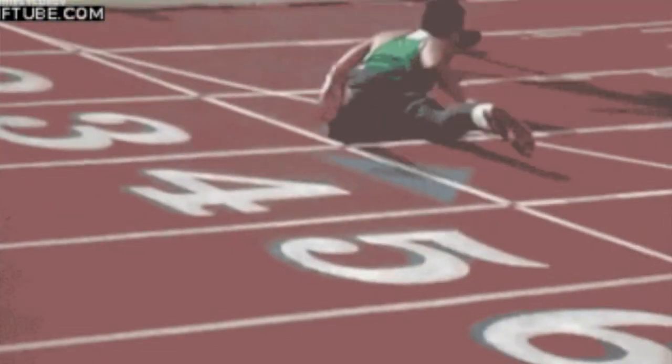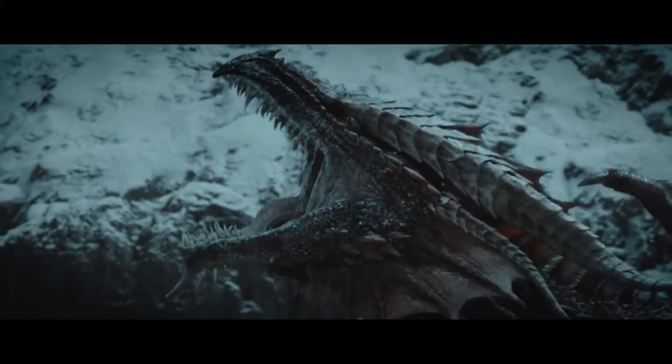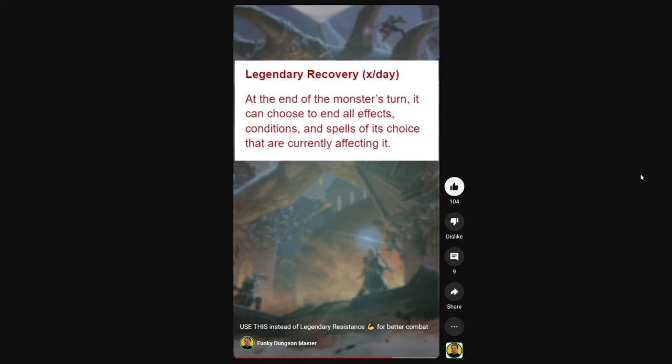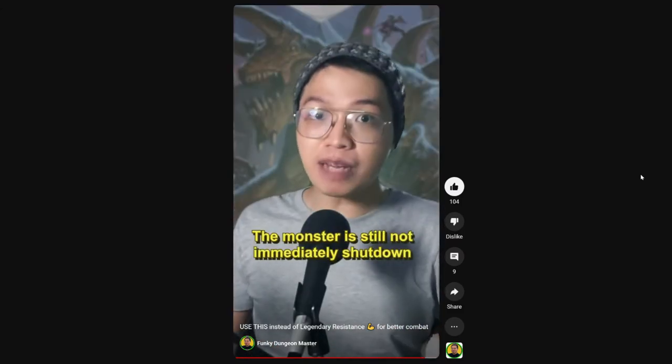We can also add legendary resistance — or a better and more fun alternative: Legendary Recovery. Legendary Recovery is a homebrew mechanic that still serves the purpose of keeping a monster alive longer, but doesn't entirely invalidate players' spells and abilities. It's kind of like a non-terrible version of legendary resistance. Here's the mechanic: 'Legendary Recovery — At the end of the monster's turn, it can choose to end all effects, conditions, and spells of its choice that are currently affecting it. It can use this ability x times per day (I recommend 3).' This way, a strong spell could still take effect briefly before being shrugged off — the monster is not immediately shut down, but players can feel their impact on the fight. If you find this video helpful, give it a like and subscribe for more DMing tips!